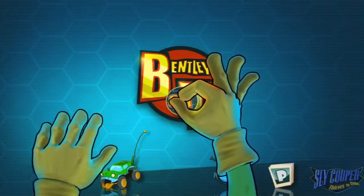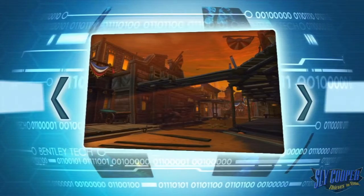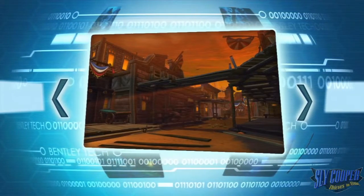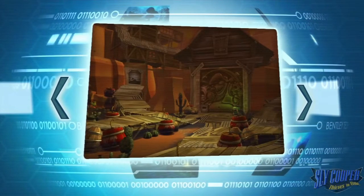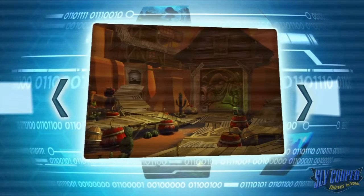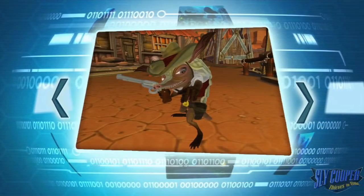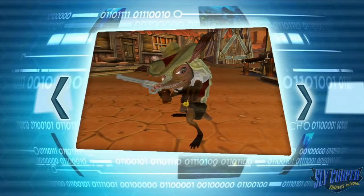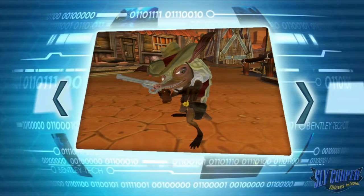Okay, the first order of business is getting Tennessee his guns back. Well, it's just the one gun now. I upgraded. I need my shooting iron back. Agreed. According to my sources, Toothpick closed this old gold mine several months ago, declaring it unsafe. In fact, he's converted it to a storage facility for his stolen goods, including Tennessee's gun.